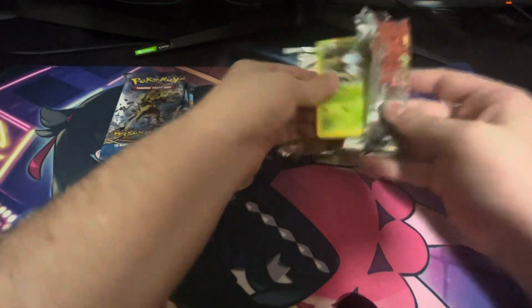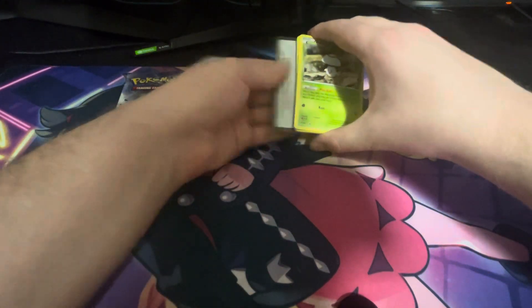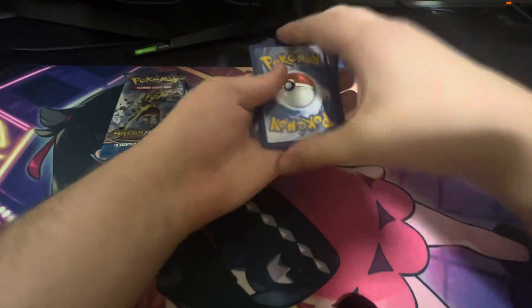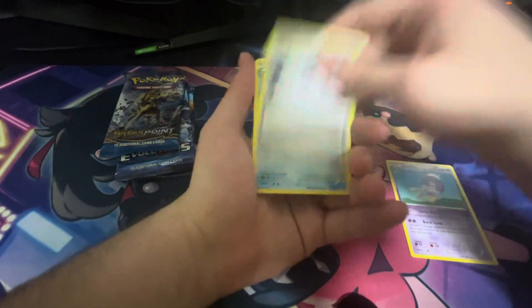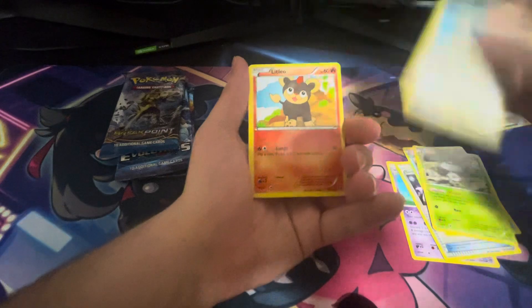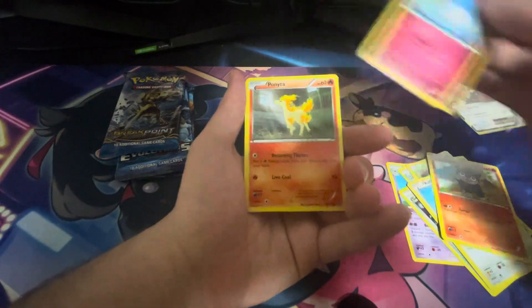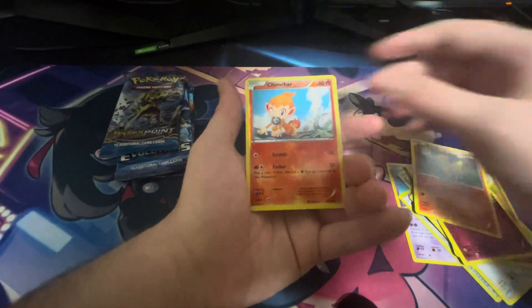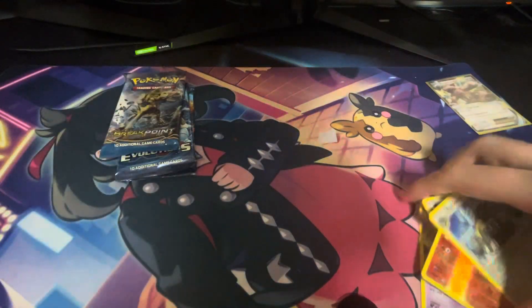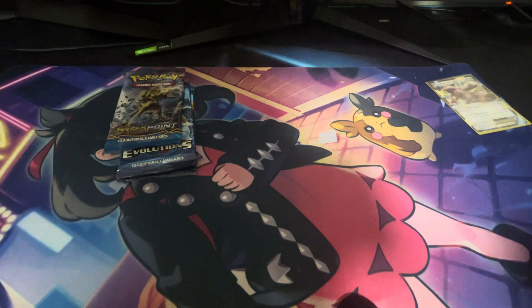These packs are crisp. It's only three from the back - this brings back memories. Rufflet, we have a Litleo, Meowth, a Ponyta, Chimchar, and a Bastiodon. I don't care about getting nothing out of that pack - the other packs are where it's at.